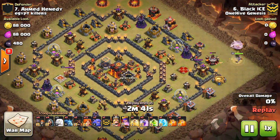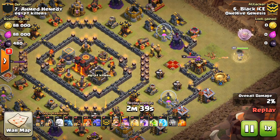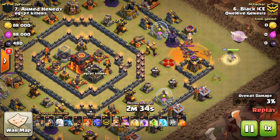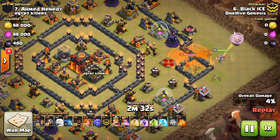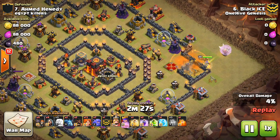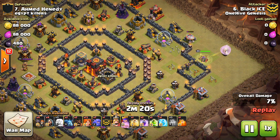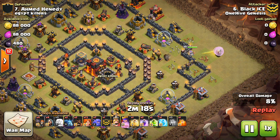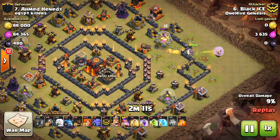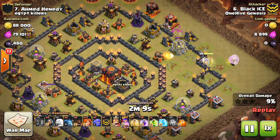Looking at Black Ice here, coming in on number seven with a kind of an interesting attack, but it works for this base. You can see this is one of those bases that has the core that's set back in the center that is hard to access. But when you have both Infernos in the same compartment, typically you want to think Valks, especially for this type of compartment where everything's touching. You have the Expos, a lot of high-value stuff in that core. If you can get Valks in there and a few spells on them, they will wreck that extremely quickly. It's just about funneling those guys in.